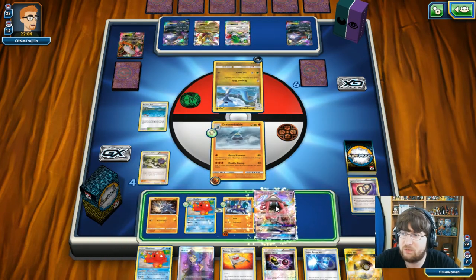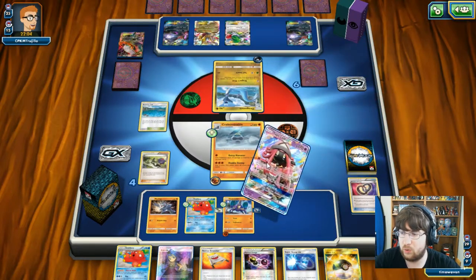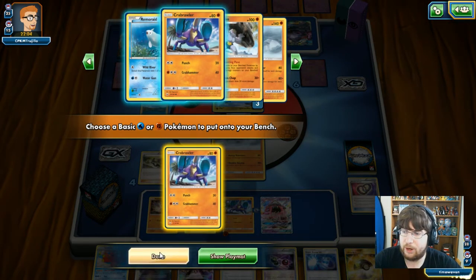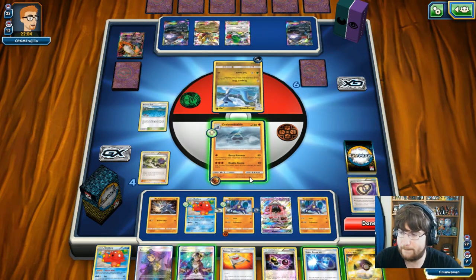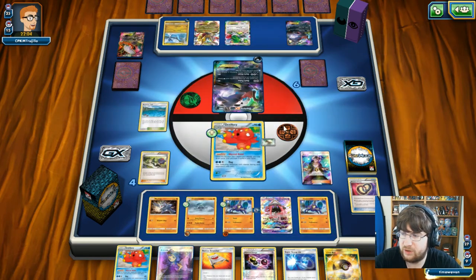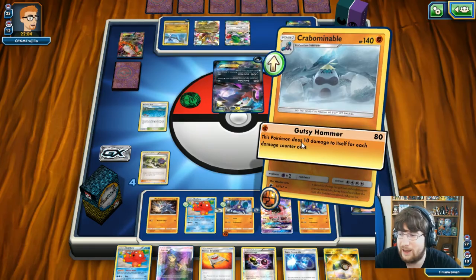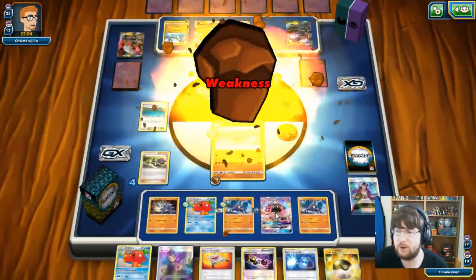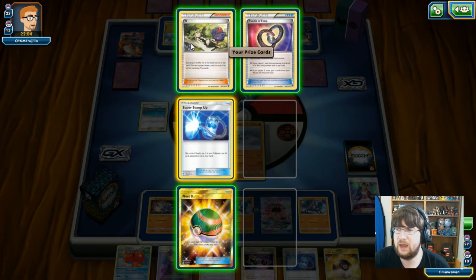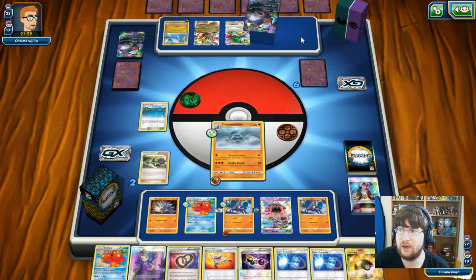This is actually really interesting — I have the opportunity to scoop up my Tapu Lele and go for the Puzzle of Time and Super Scoop Up. I'm down to just two prizes with my opponent only having Darkrai left. He's really not playing all that well — he's got a fantastic deck but only plays one energy. I think that's game. I have Super Scoop Ups in case he decides to Guzma me. He does get rid of my stadium, but it doesn't matter at this point.